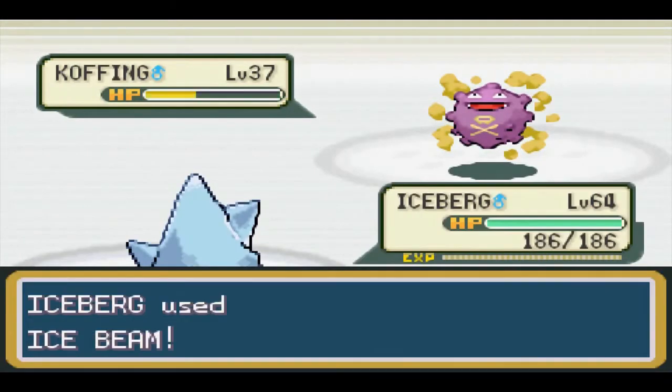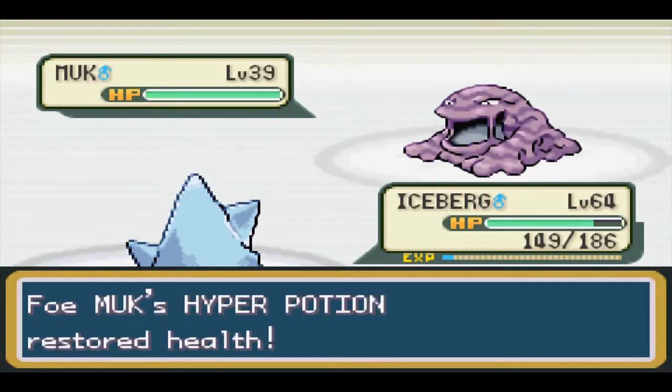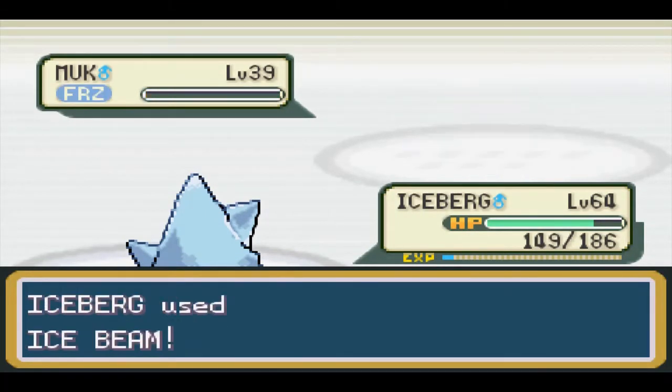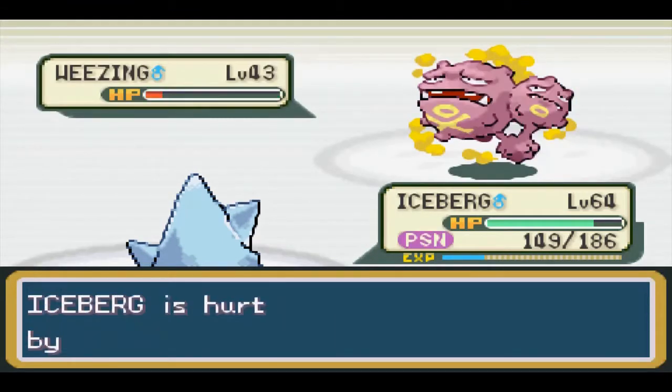I tried Koga again at level 64 and Muk still outsped us, but we lucked out as we avoided his Toxic and then froze him with Ice Beam. When Weezing came out, he too survived our Ice Beam, but we managed to freeze him as well, giving us a cool victory.